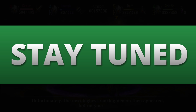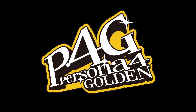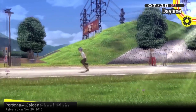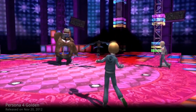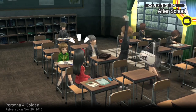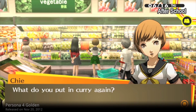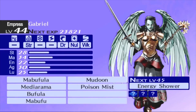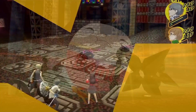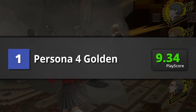And the best RPG on the Vita is Persona 4 Golden. This is a game so good that many gamers around the world would have probably played it at least twice. It perfectly represents the JRPG subgenre with a brilliant story full of high school life, humor, and mystery. Memorable, attachable, and relatable characters. Fantastic dialogue. Wide variety of personas. Turn-based JRPG at its finest — and a massive 40-60 hour campaign. Persona 4 Golden gets a PlayScore of a whopping 9.34.